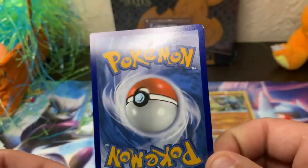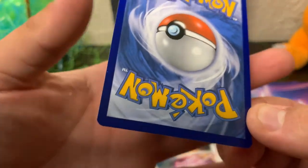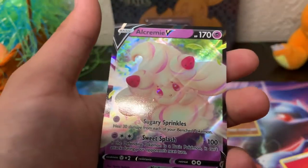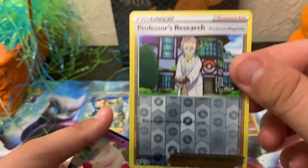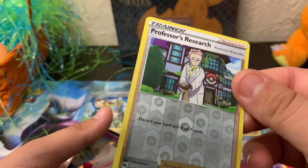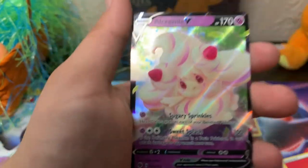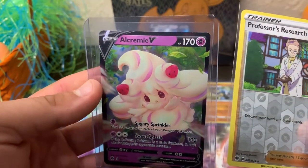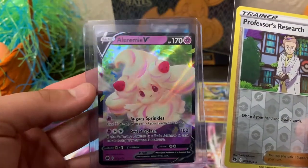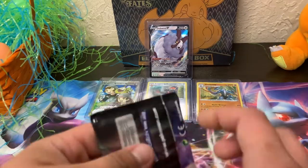Let's check the back — very nice printing, very nice condition. We're going to put this in a sleeve and hard case. Trainers are always very sought after so maybe a hard case, but probably just a penny sleeve — actually, hard case for sure. We've got the Alcremie V looking like a strawberry shortcake, in a hard case, and the Professor's Research reverse holo.